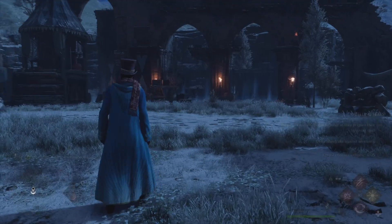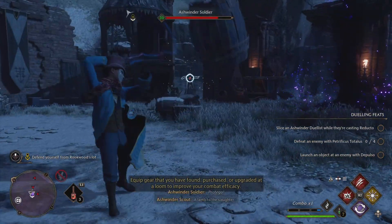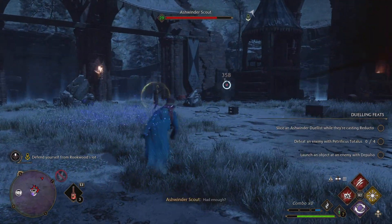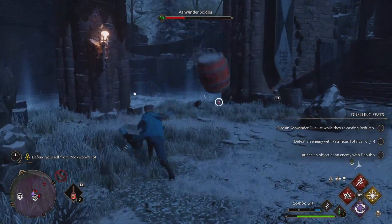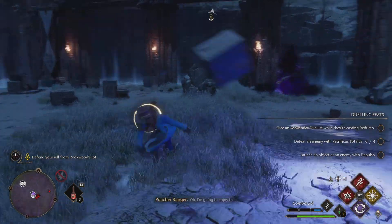I'm also going to use a Maxima Potion to basically break Victor Rookwood's shield. If you have a talent ability in it, when you use that potion, any spell that you cast will break your opponent's shield. For the first wave, the best way to do it is to keep rolling around as much as you can.